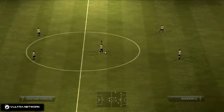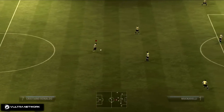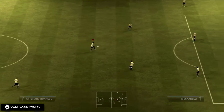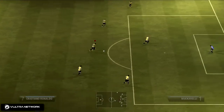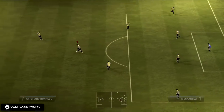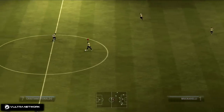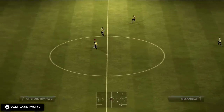The next one is the flick up, which isn't as helpful in game, but whichever way you're facing, you want to hold LT and tap the right stick three times in that direction. What this does is when people try to stab at the ball, you can flick it up over their foot and keep running. That was flicking to the right three times; this one's flicking to the left three times.